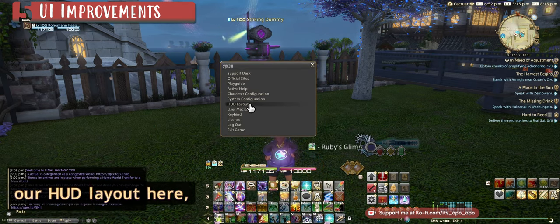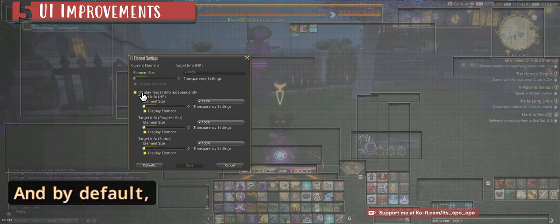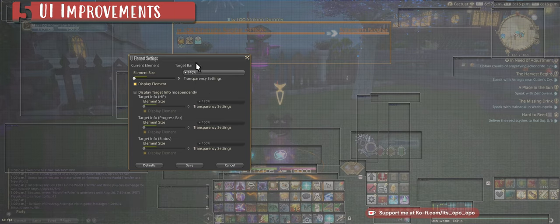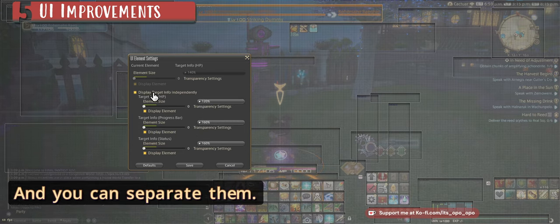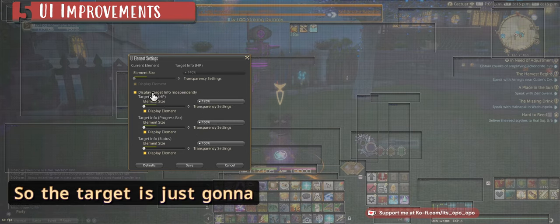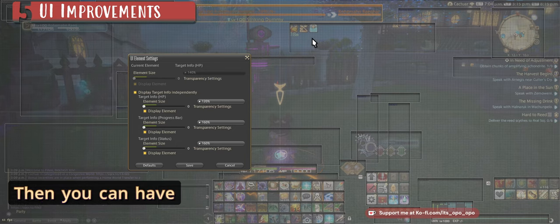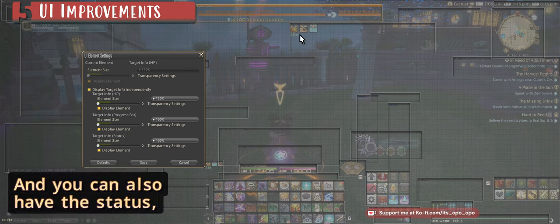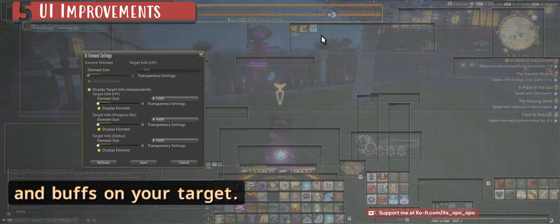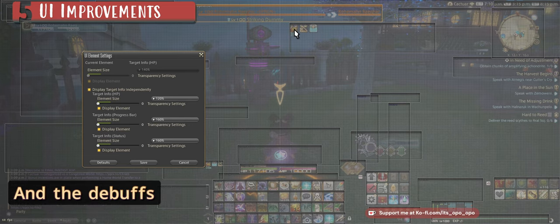To unlock these changes, go into your HUD layout, select your character, then on the Target Info HP, click the gear settings. By default it's at 100% size — I have it at 140% — but I have these all separated. You can control the size of all of these separately. You can separate the target, which is just your target and its own target included in the box. Then you can have the progress bar separated, and you can also have the status effects — all of the debuffs and buffs on your target. I've made this 160% so I can really see what's going on, and the debuffs will show up first.